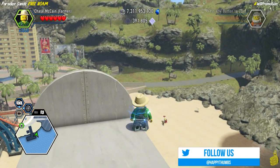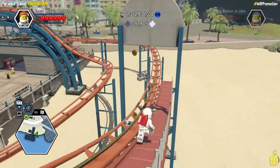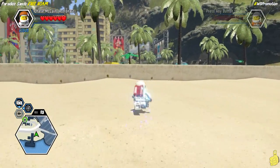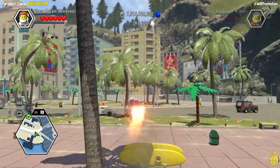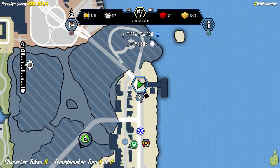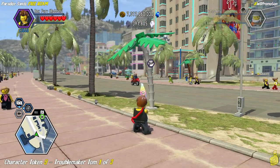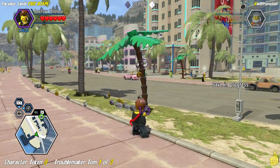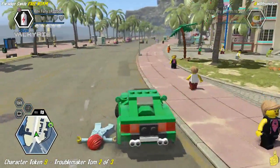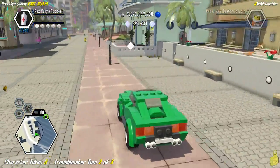We do plan to do a video specifically for those shield pieces at some point. But if you're following along in our free roam, you probably won't need to use it as we're going to collect those as we go. Next up, we're actually going to go take on a character token — another one of those three parters. We have three palm trees scattered throughout the area that need some painting. There are a couple of color gun swappers around, but hopefully you've got the super color gun brick turned on because it certainly makes everything easier. We recommend you grab a vehicle too, as there's a little bit of driving that will help speed up the process.